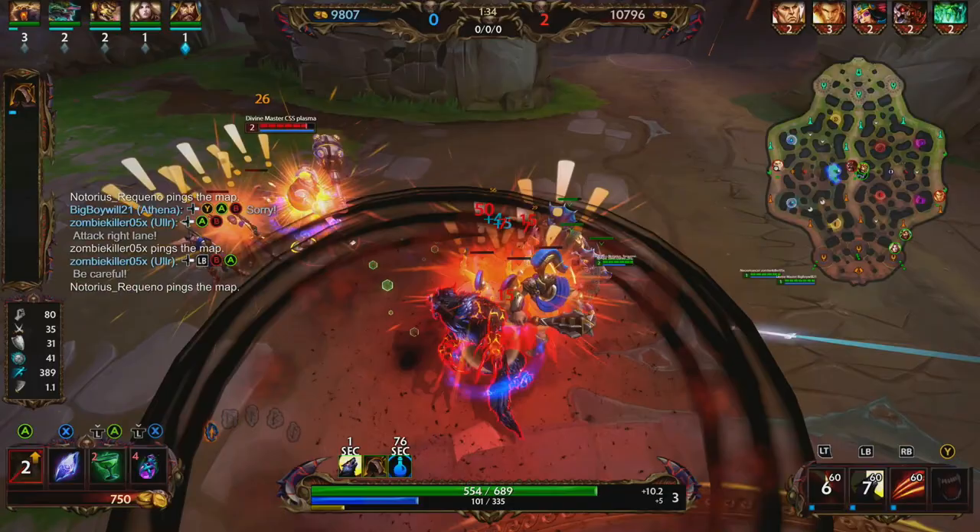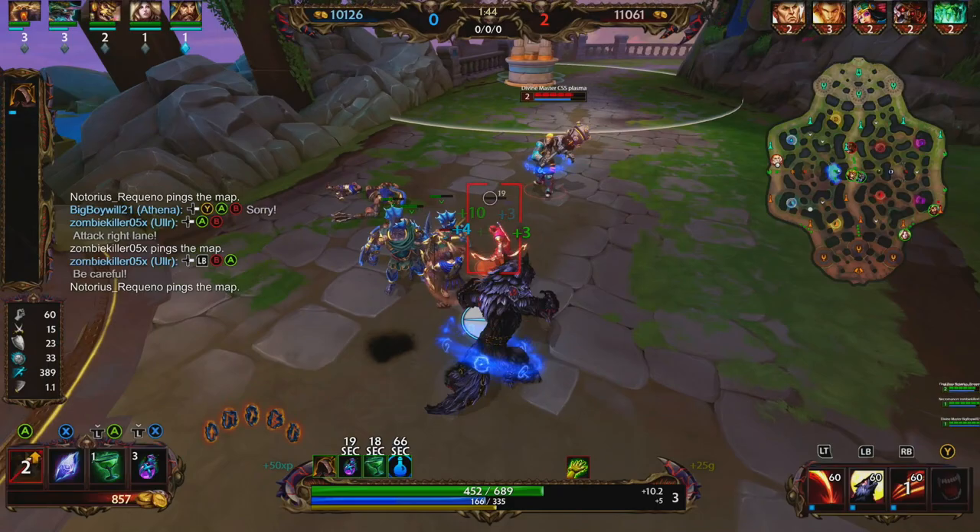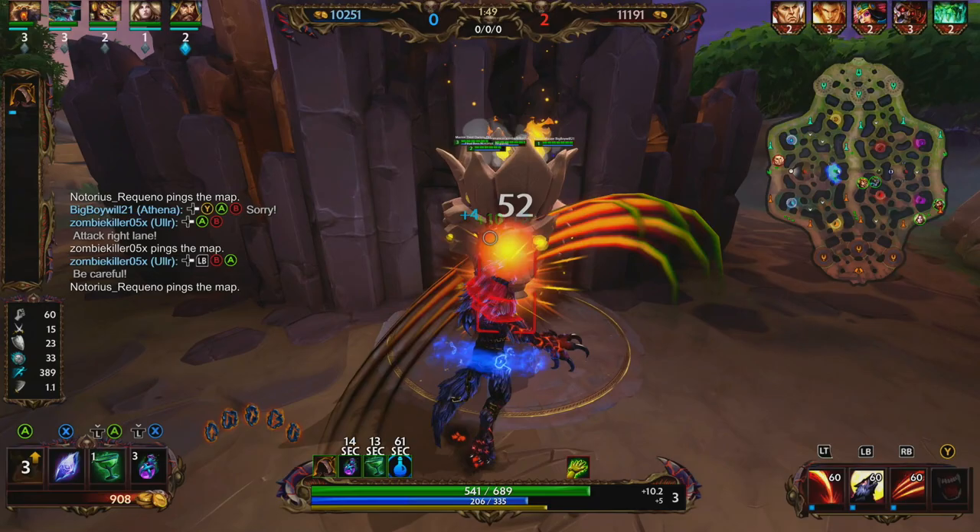In terms of the leveling order, at level 1 we want to put a point at R3, level 2 put a point at R1, level 3 put a point at R2. We want to put another point at R3 at level 4. We want to max our ultimate whenever we can, then max R3, then R1, then R2.